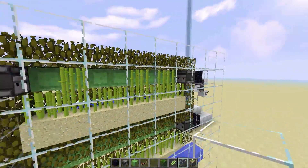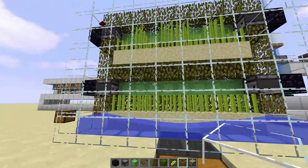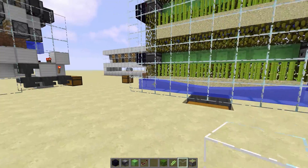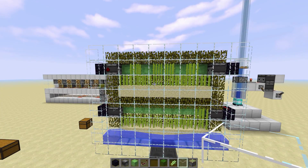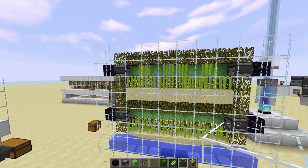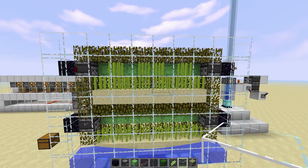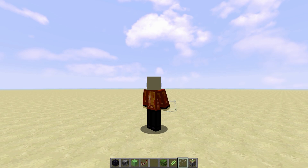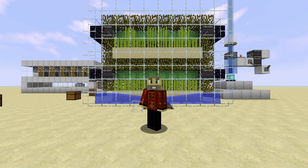But don't worry — each layer has an observer on both ends, and it fires off far less often than the five-minute despawn interval. I watched and tested this farm for hours and not once did I ever lose an item. It always fires before the item despawns, and when it does it pushes that item back down into our water stream, maintaining the hundred percent lossless design.